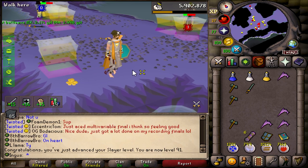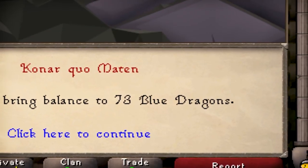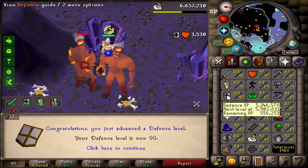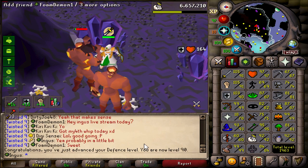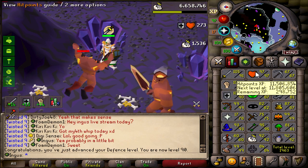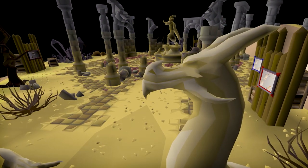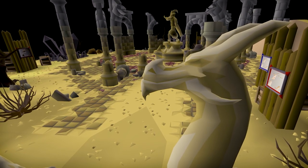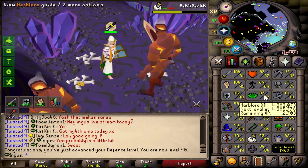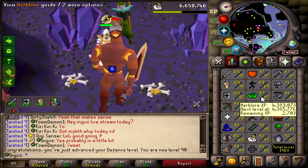I'm starting to AFK a little too much here — it's gonna get dangerous. Finally, after too long, we have hit the base 90s. And all of our melee stats are maxed, with 97 hit points and 92 Slayer. Which means we now have the stats for Chambers of Xeric. Next up on our list is to quickly bang out this 90 Herblore, and we should be doing some raids very soon.